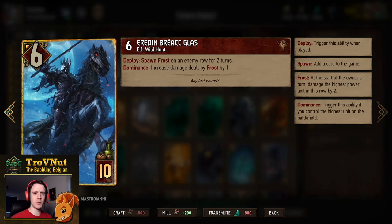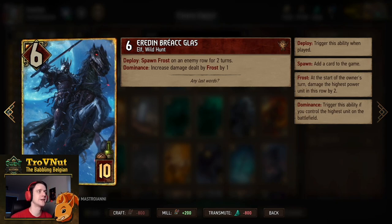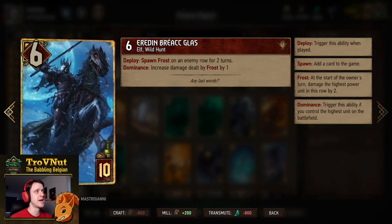And of course the King of the Wild Hunt can't be omitted — Eredin Bréacc Glas: 6 power for 10 provisions. On deploy you spawn frost on an enemy row for two turns, and if you have dominance you also increase damage dealt by frost by one — not just the frost you just applied, but any other frost on the board. This basically gives this card a 12-point potential just from him alone, and it can go much higher if you keep other frost on the board.